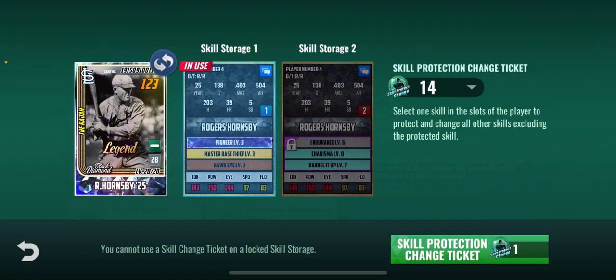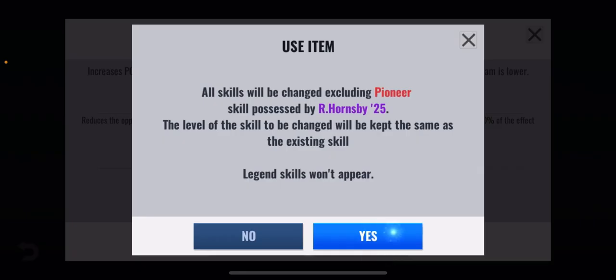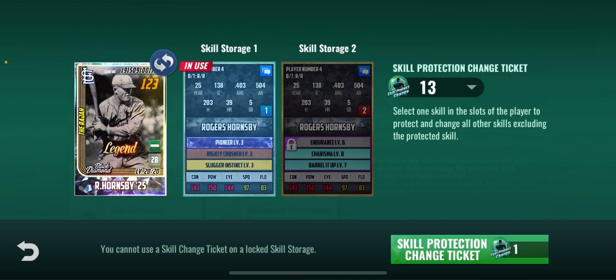Now we have Master Base Thief and Hawkeye - I do not want those. So now we have Slugger Instinct and we also have Righty Crusher.